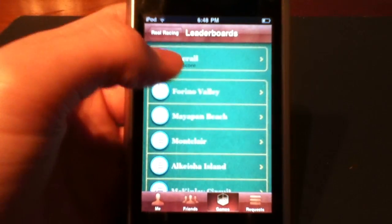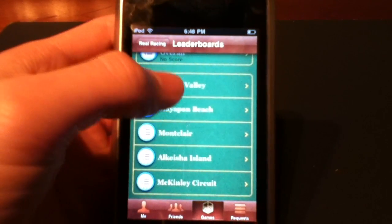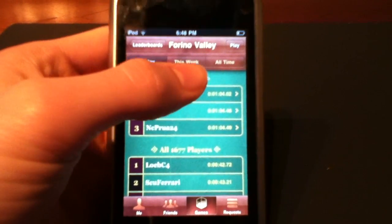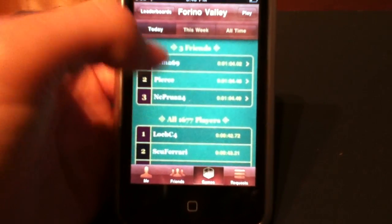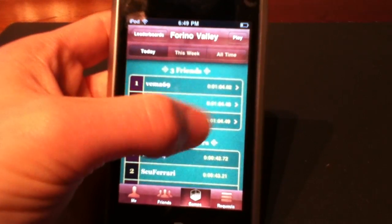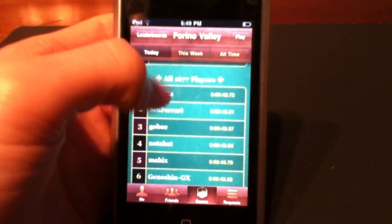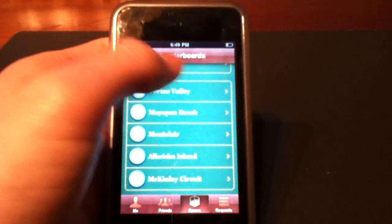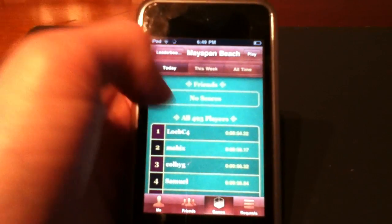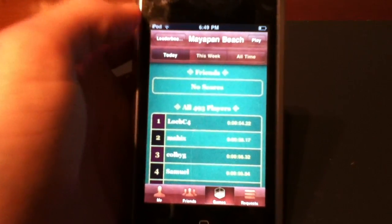There are also leaderboards, so you can look for overall or go into the different tracks. Let's go ahead and look at Farino Valley for example. In here you can look at today, this week, or all time. You can take a look at how your friends have done — these are like three of my friends so you can see what their times are. You can also see how many players got those scores. And at any time you can hit Play and it will automatically launch the application.